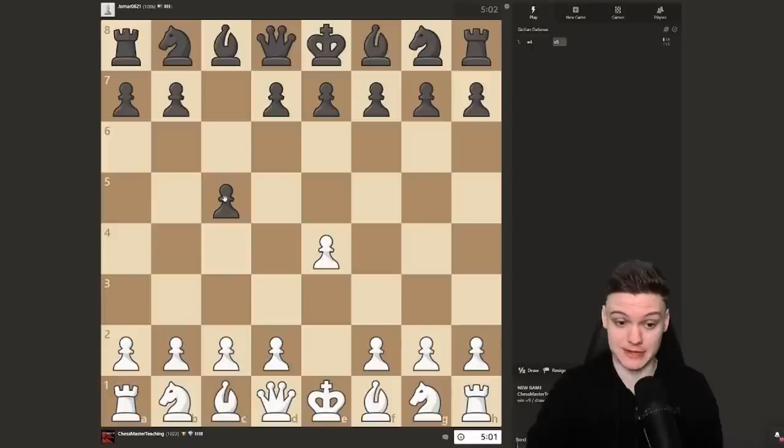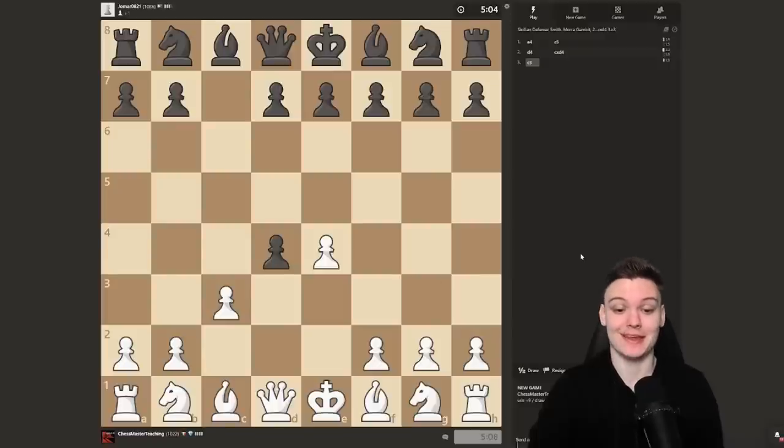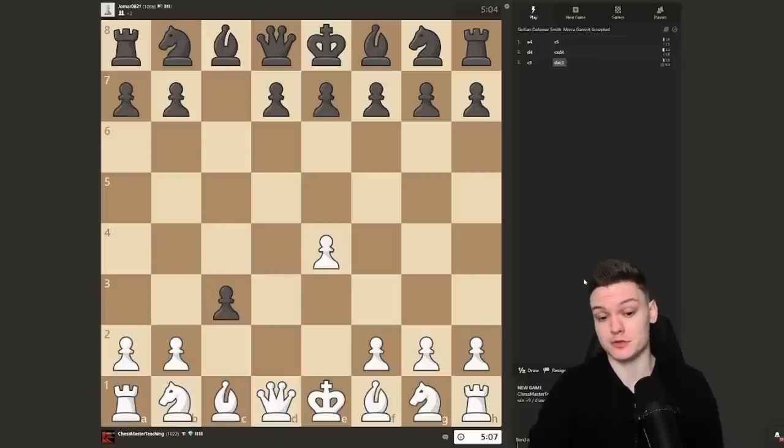Looks like it's Smith-Morra Gambit day, so just going to stick with that and see if the opponent is going to accept. They could also decline, by the way — that's also an option — but I think they will mainly accept in your games.